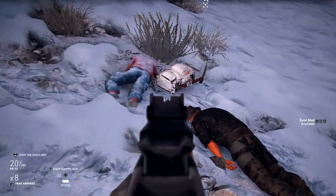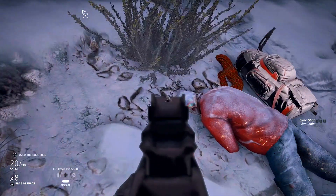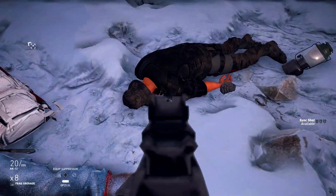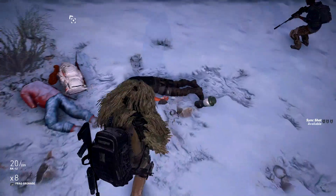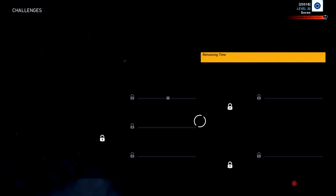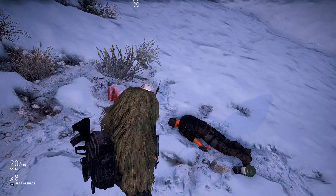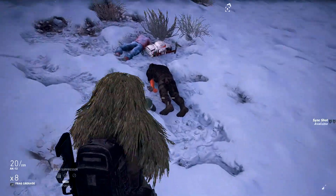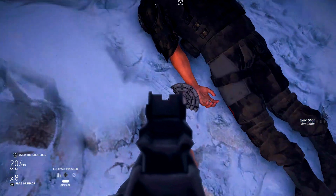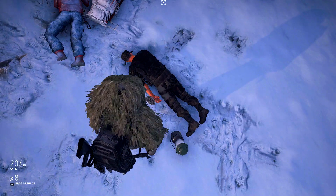Here we have the Yeti hunter — the exact same style of character we found earlier on the cliff with the rope. And then we have the Unidad soldier. When you come here, if you haven't already been here, it will unlock and change to whatever stage you are at. If you haven't found this hint, it will then be unlocked, notify you, and help you complete this challenge. This is the Unidad soldier, and right there is the cipher — you can see it has a set of numbers and letters on it.